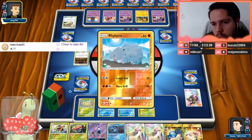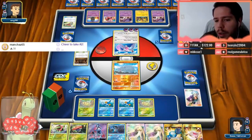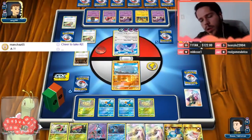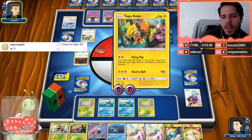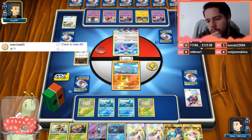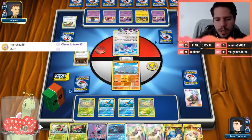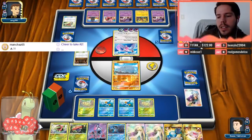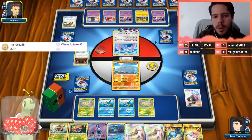My opponent needs an energy attachment to knock out the Rhyhorn. The spreading strategy would be a lot more effective against us potentially, but my opponent will just try to aggro us out. Once we get Vileplume it doesn't matter — he has to focus on the Malamars. This is going to be pretty okay. Eventually we should be able to stabilize after we use this defense.